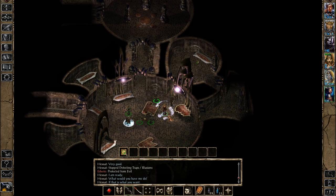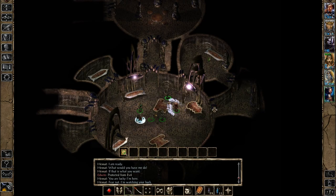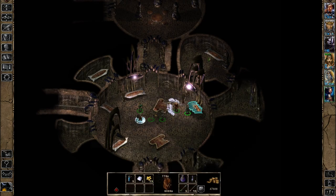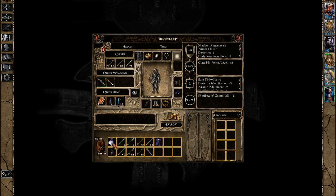Let's keep looking around — we have a few more things to check out, three more to be exact. This one has a small amount of gold, a moonstone gem, and some potions of extra healing. Not gonna say no to more potions.